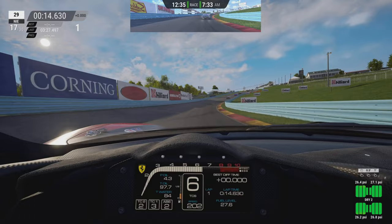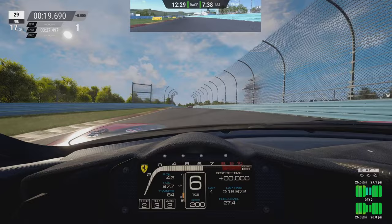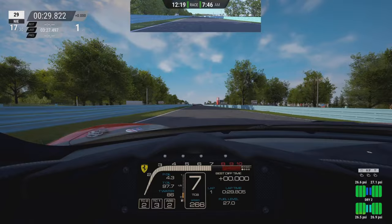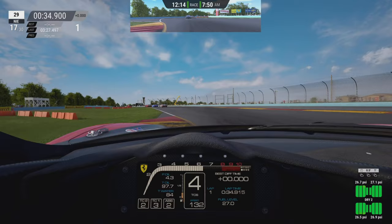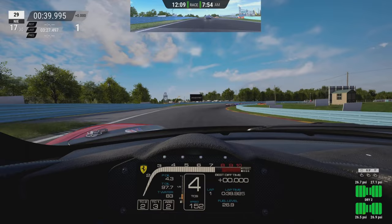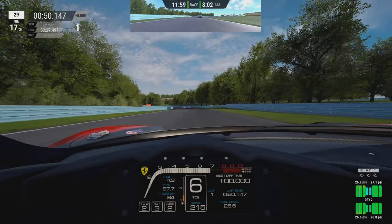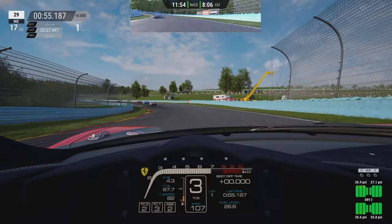My favorite part of Watkins Glen - the run up this hill. Even with a little added rear downforce, I do have to lift through the apex of both turns two and three because grip is being lost and I'm in a four-wheel slide, so you kind of have no choice. Stay on the throttle through that and you're getting a very up-close and personal meeting with the barrier. Whoa, I forgot to shift!